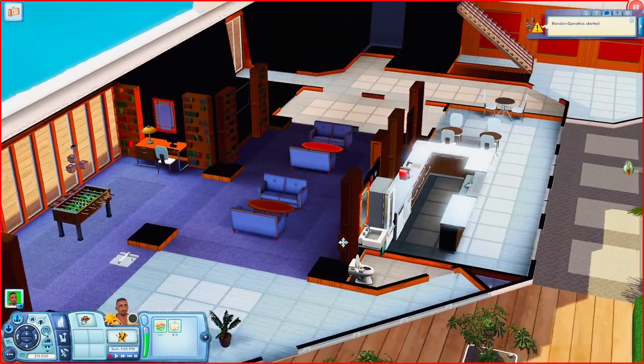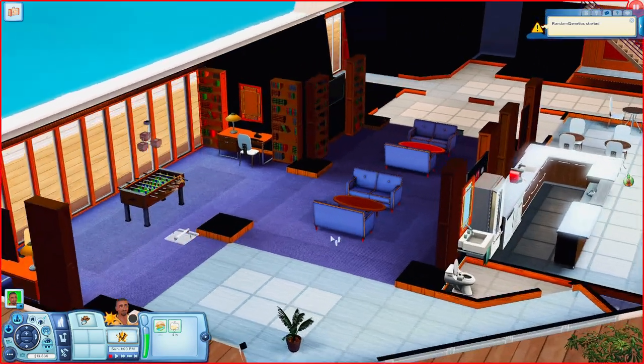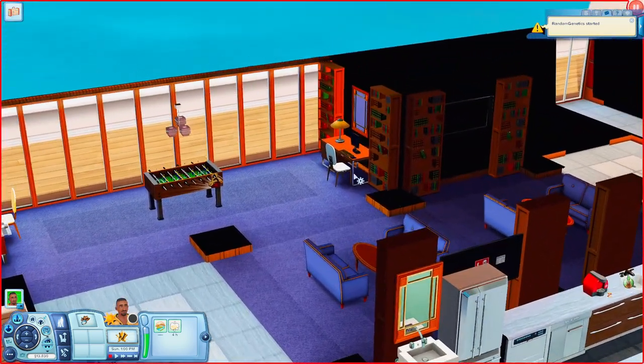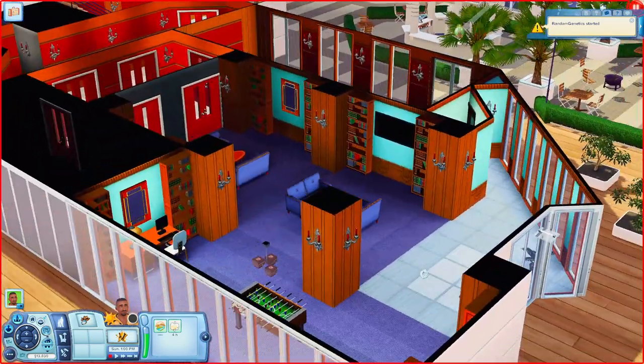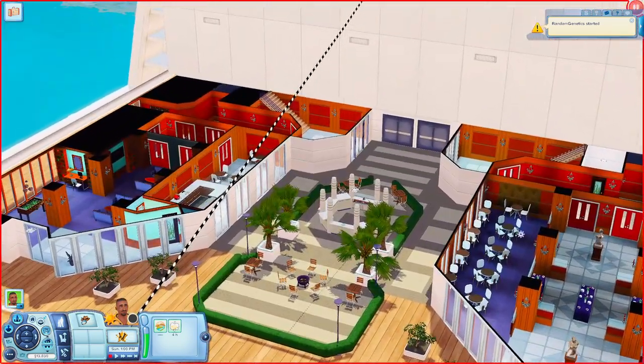Going over this way, this looks like a little recreational chill spot area. You have places to sit, some bookshelves, a computer desk, a foosball table, and another computer desk. I brought up the walls for a second just to make sure I'm not missing anything. There's also a TV over here as well.